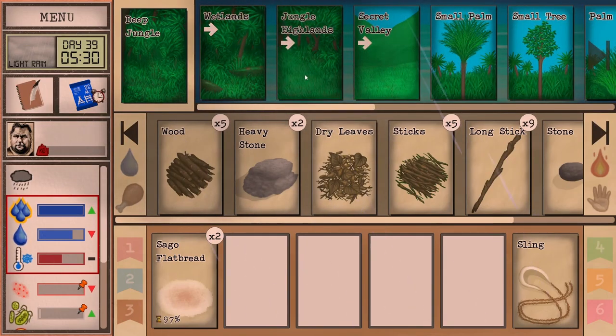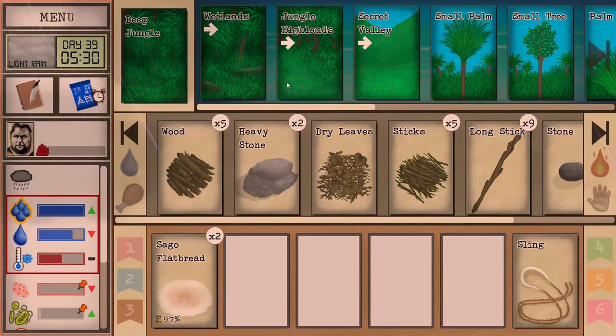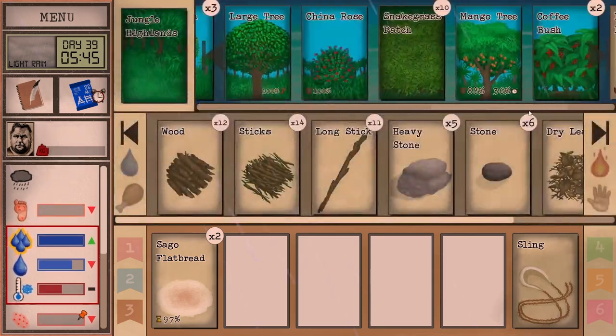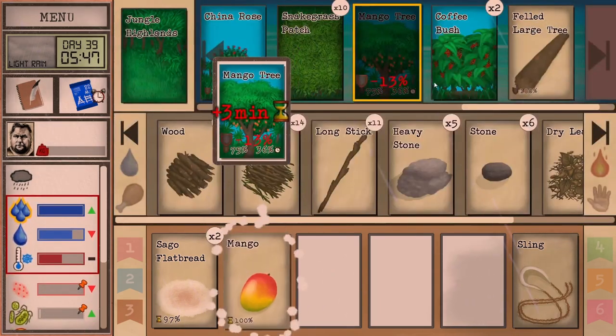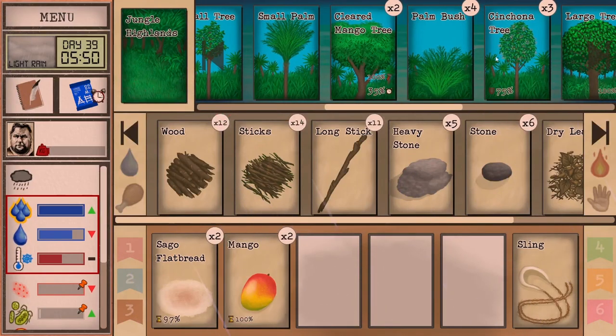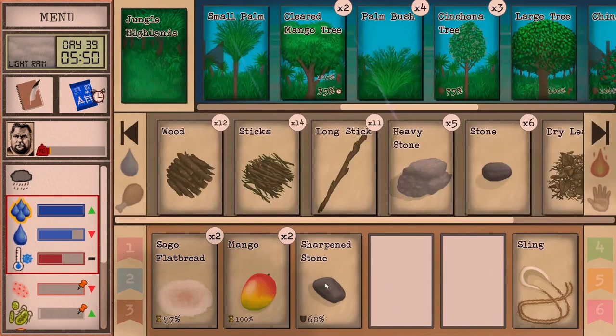Let's head to the deep jungle. We do want to do a little bit of exploration in the deep jungle to get a beehive — we did not find one. Did I leave the axe? Probably in the highlands. Any mangoes here too? Delicious. We could grab a little bit more bark — why not while we're here?